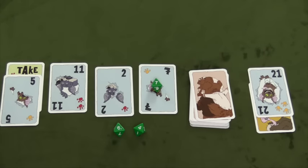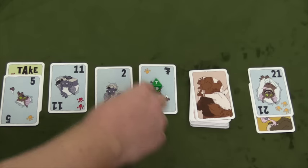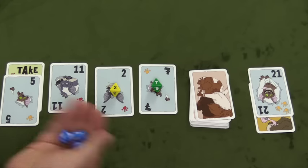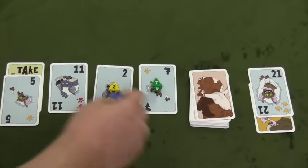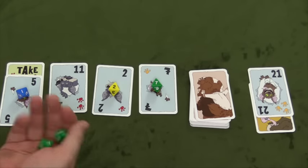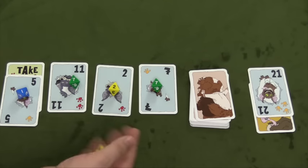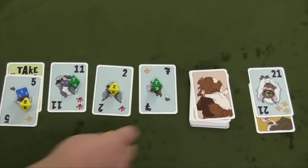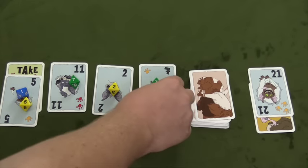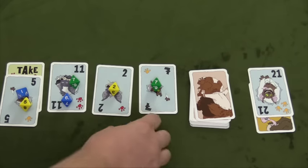Let's say the next player goes and that player is yellow. Yellow rolls a two, two, and a six — they're going to put the two there and then they're done. Now the blue player goes and they roll a one, one, and a one. They decide they're going to put a one here on the five. Back to the green player — green rolls and gets a seven and a six, puts the seven there and they're done. Yellow player rolls a five and a four, puts the five there. Then the blue player rolls a six and a six, and puts the six on the eleven.